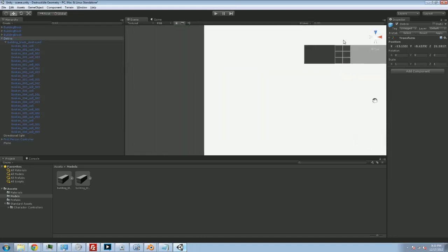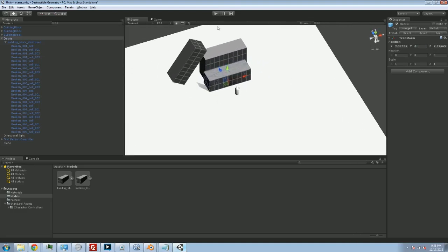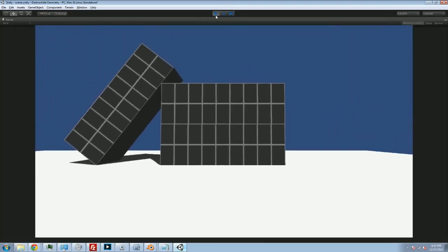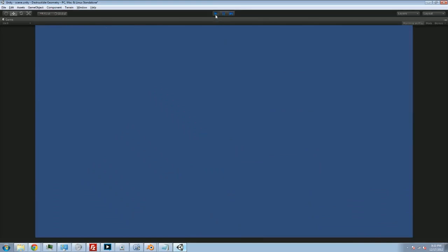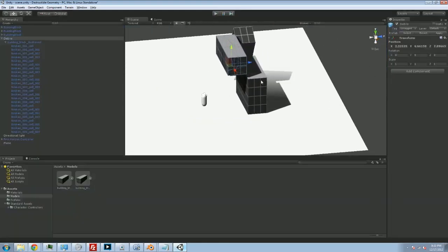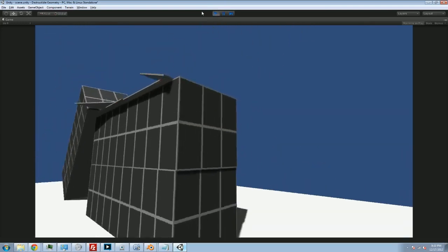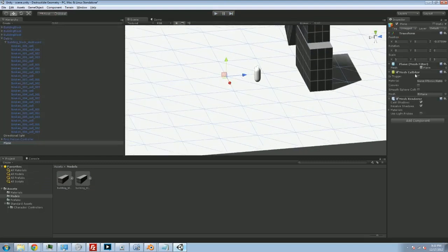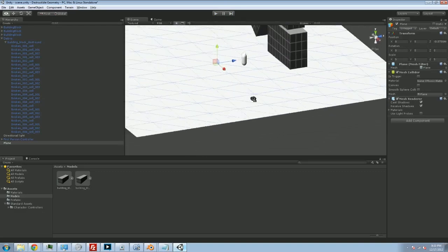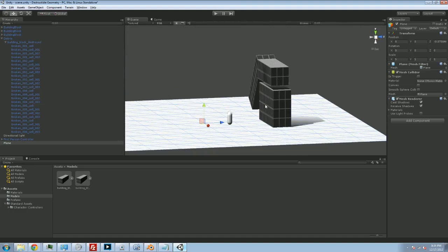If I bring this in front of my person, bring it to the surface, and hit play, I should see this thing crumble in front of me. But what happened? It didn't crumble — instead, it just fell through the world. It's almost like it's not colliding with anything. But if I take this and move it on top of my boxes and play, you can see it's definitely colliding against my boxes. Why is it colliding against that but not my plane? The reason is, if I click on the plane, you can see the collider on the plane is a mesh collider. Mesh colliders have a very specific behavior — mesh colliders can't collide with other mesh colliders because it would be incredibly computationally expensive to calculate.